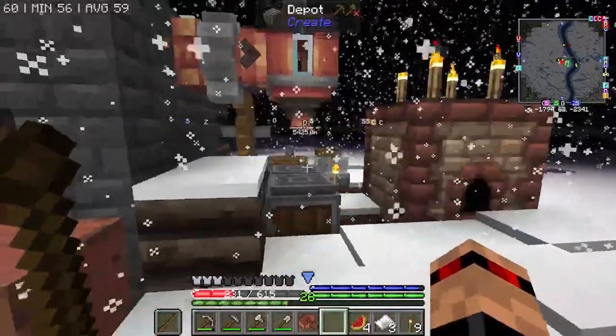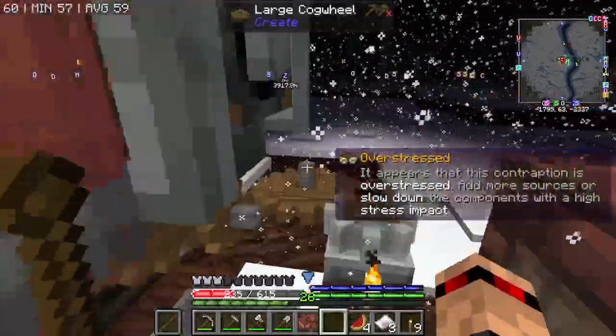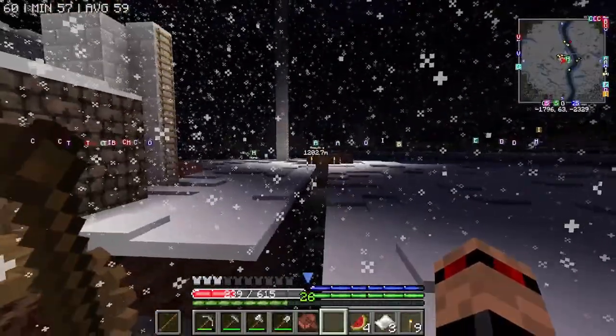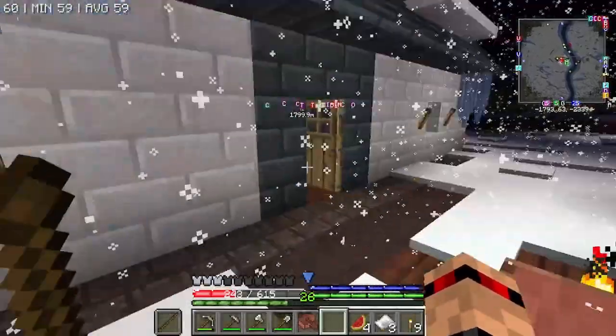The alloy kiln is currently full of creosote which is a bit of a pain. The water stopped again — I might swap this out for a windmill eventually when I get enough wool.